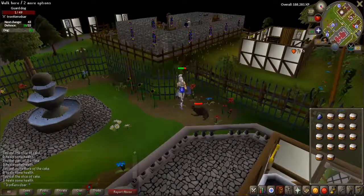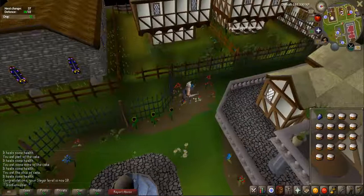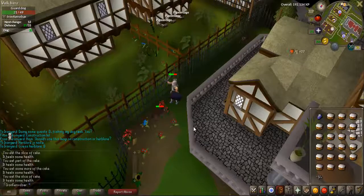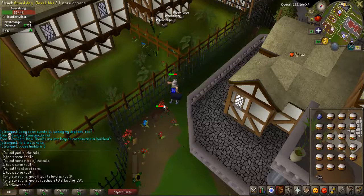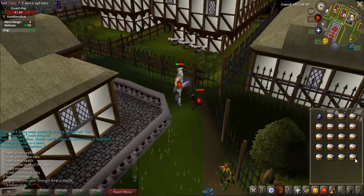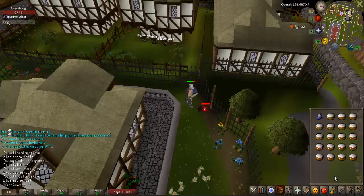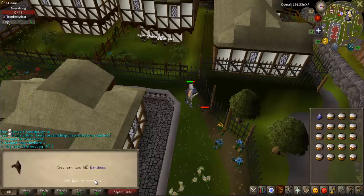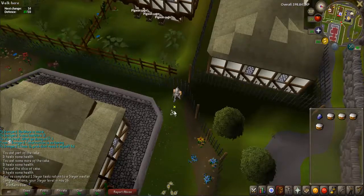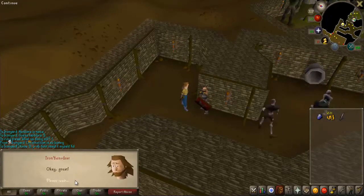After that I decided to do the dog task. I got a lot of levels from the dog task, even though the task really sucked. First Slayer task completed, let's get ourselves a new one. Vanekka, give me a task. Hero Giants - amazing, it's really good XP.